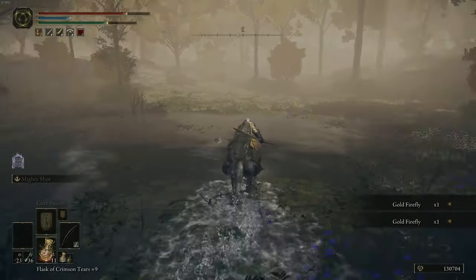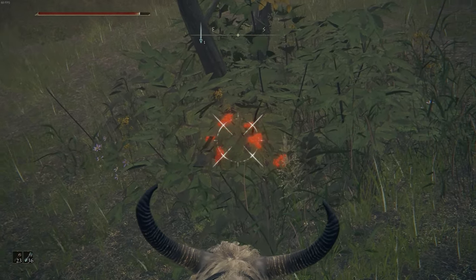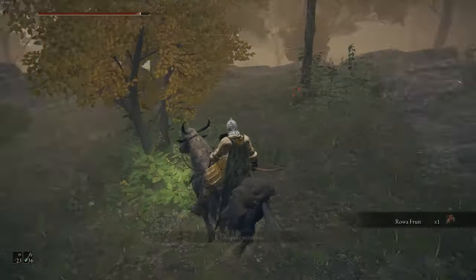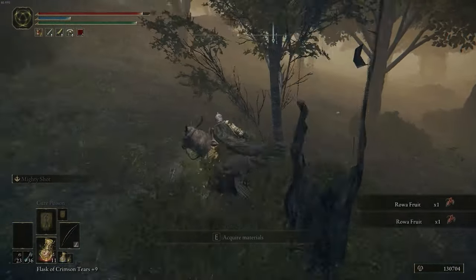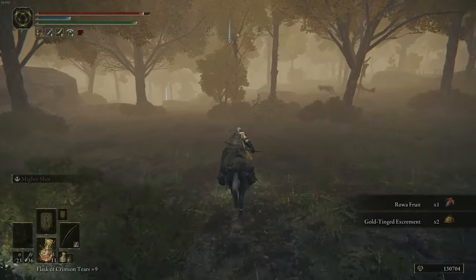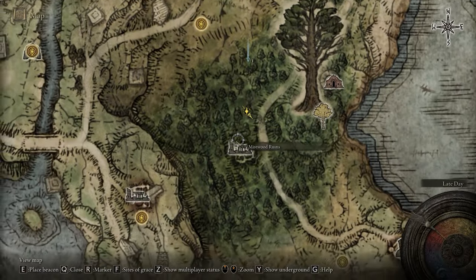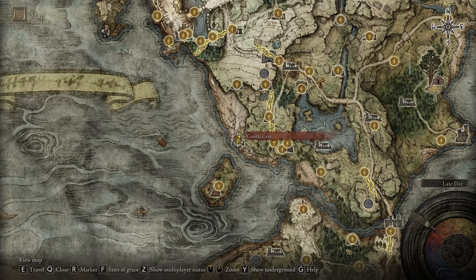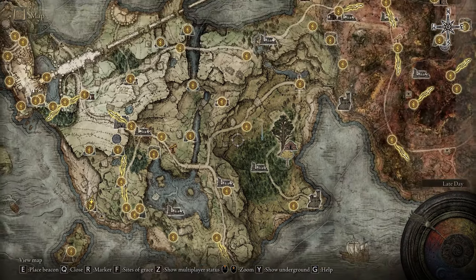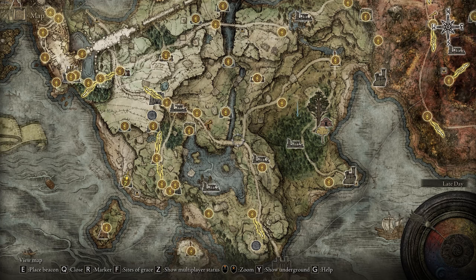Once you've collected all of them, run out of this area and avoid the bears. Before you leave this forest, you also want to collect plants that look like this — this is going to be the Roa Fruit, which is the final ingredient you need to collect to make the Gold Pickled Fowlfoot. It's literally everywhere in this forest. Once you have enough of that fruit and you've gotten all of the gold fireflies, just leave this area, open up your map, and fast travel back to the Coastal Cave. Keep going back and forth between those two locations and farm as much of those items as you need to craft as many Gold Pickled Fowlfoot as you want.